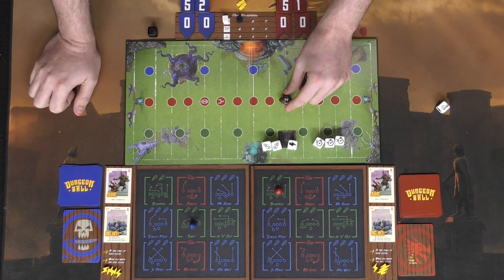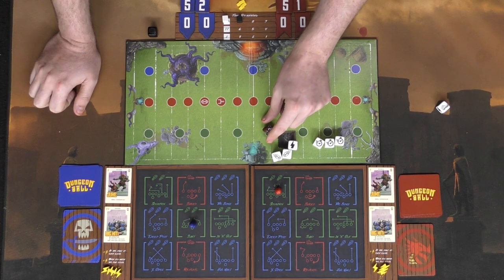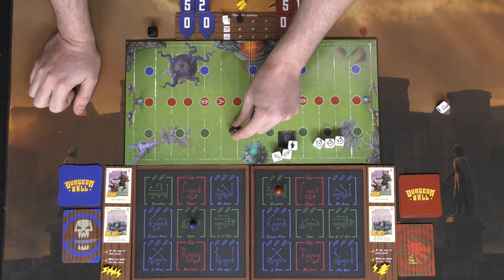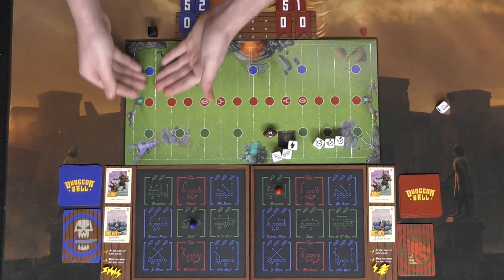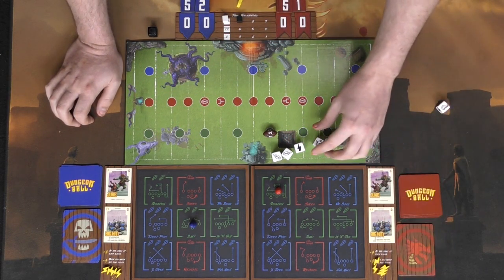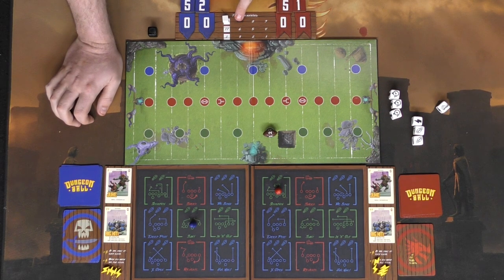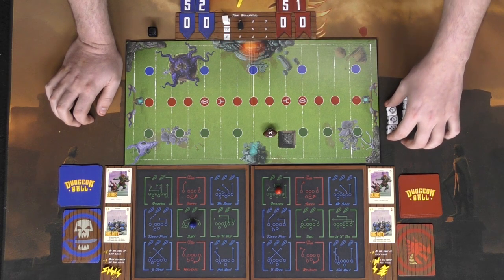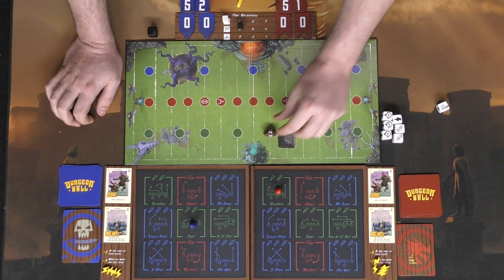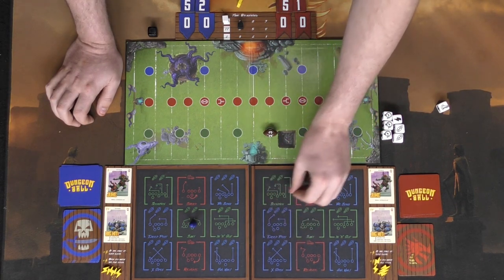Two footballs means moving up one on the green path. Four footballs would advance further, and six footballs even further toward the end zone. The offense also gains a lightning bolt token. The three time symbols set aside reduce the clock by three, which is how halftime and the end game trigger. This limits time on the clock. Play then goes to the third down and continues.